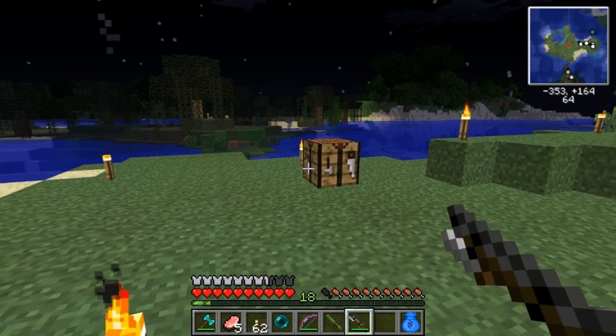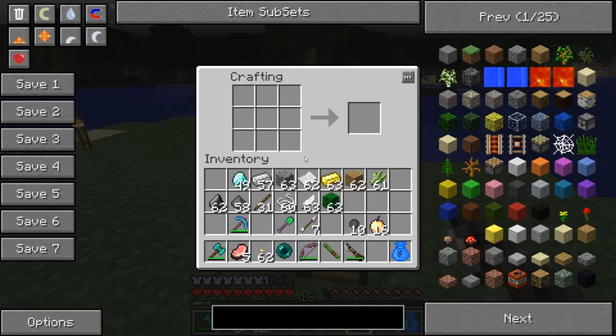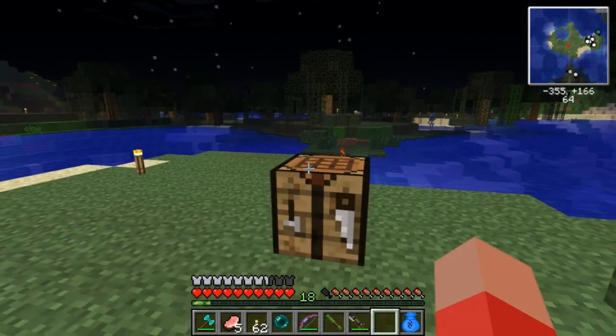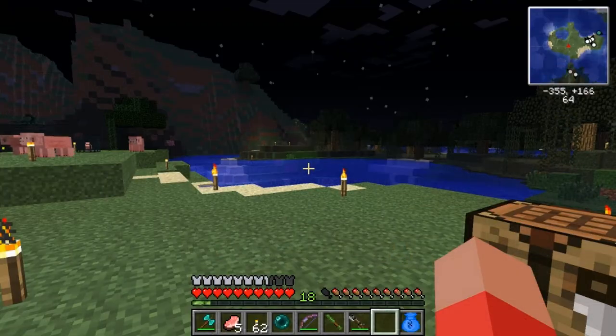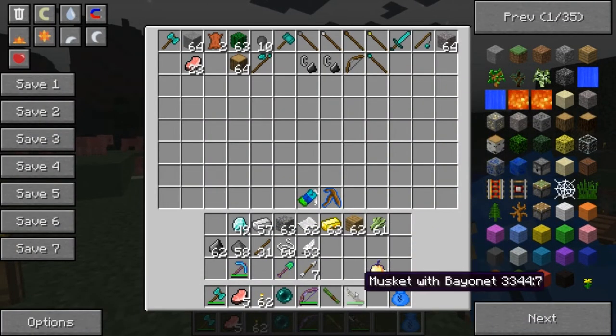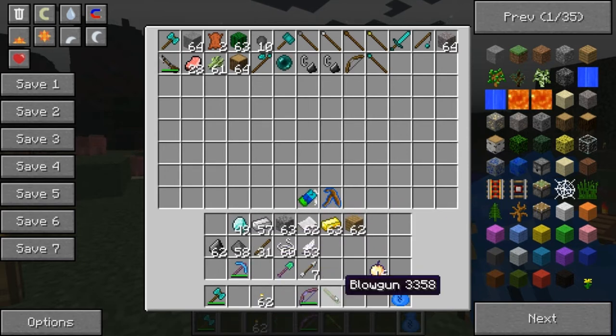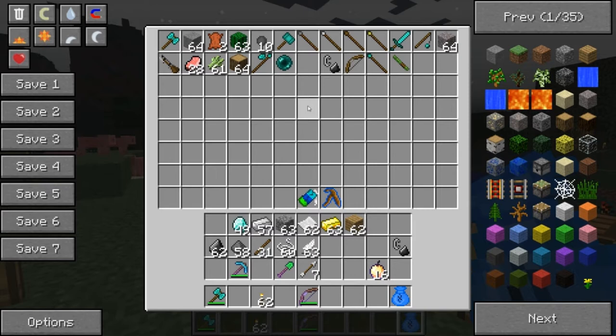That one seems pretty good. Amazing. I don't know how durable it is — it's probably not too durable to prevent it from being too overpowered. So that's it for the musket. Our inventory's cluttered, so I'm just going to throw some of this stuff back into the bag. There is another gun in the mod that we can make.